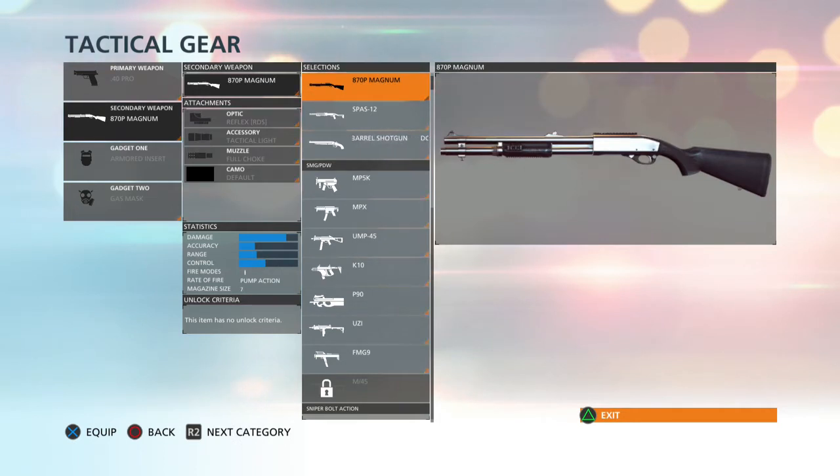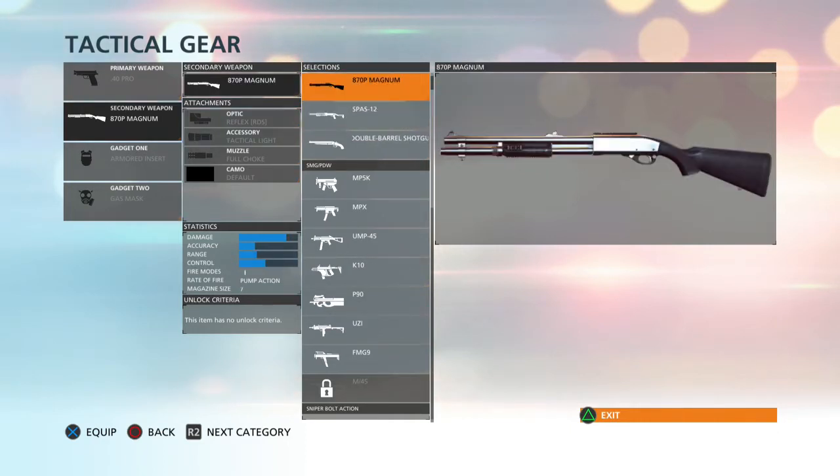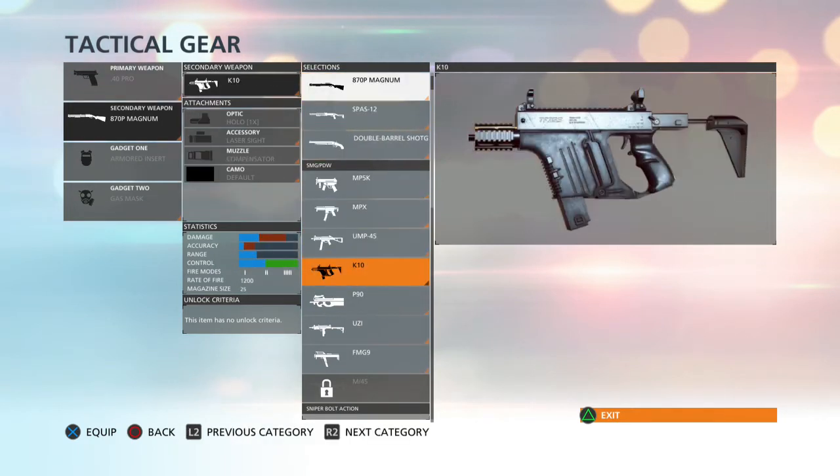This has an upgrade — mag size is seven but you can do eight, considering one in the tube. This one has nine which means it's probably ten. Look at everything that goes down on this bad boy — damage goes way up but everything else suffers. This is definitely close range. This is basically the Chris Vector. I love this submachine gun but it will run out quick.